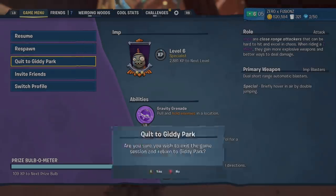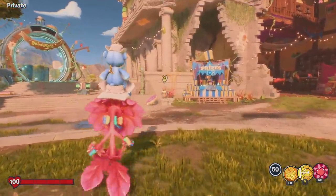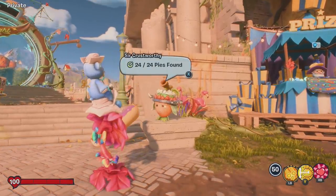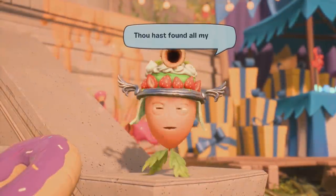Make sure you do use the trains for cover. Once we've done that, we can abandon the activity and head back to Giddy Park to talk to the little acorn and get a reward. So we're here now — we've collected all 24 pies. Let's go over to Sir Crustworthy. We've got all 24 pies, let's see what we get.